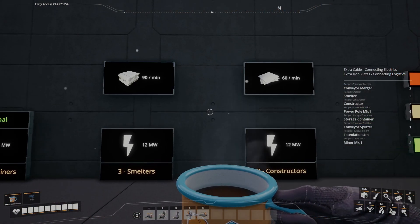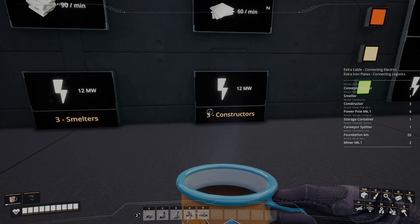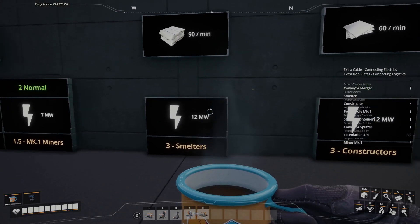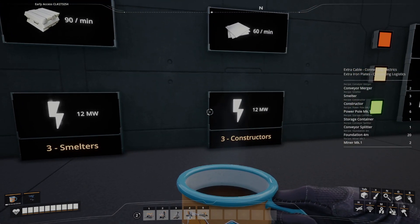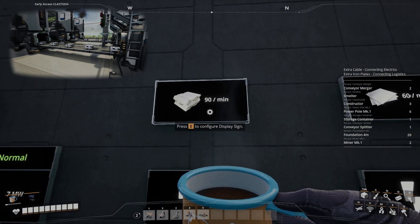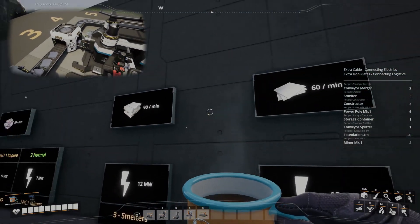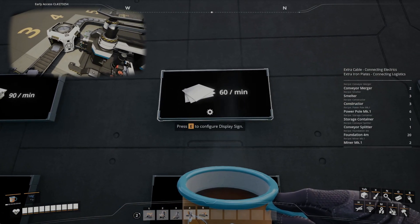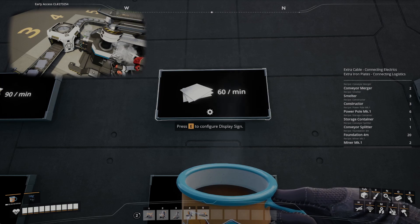Once you've got your ore sorted, you're obviously going to be looking at your smelters and your constructors. For this factory, you're going to need three smelters and three constructors. Each is going to be using 12 megawatts respectively. The smelters are going to produce your 90 iron ingots per minute, and then your constructors are going to take that 90 iron ingots per minute and process them into 60 iron plates per minute, which is exactly what we're after today.